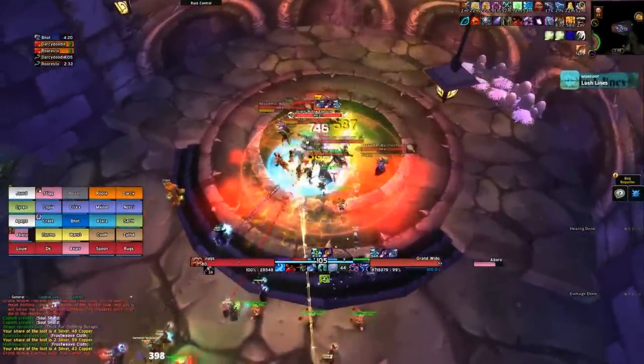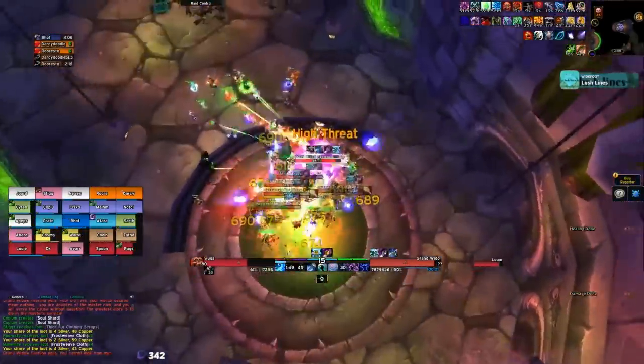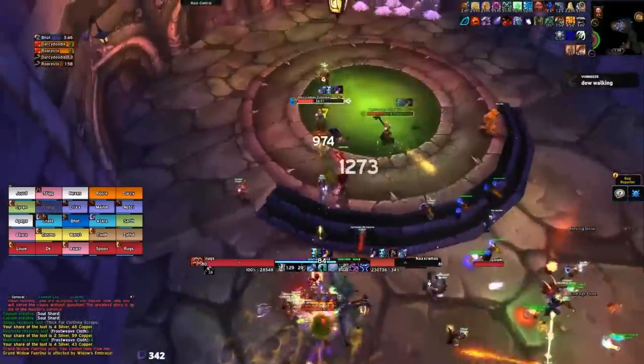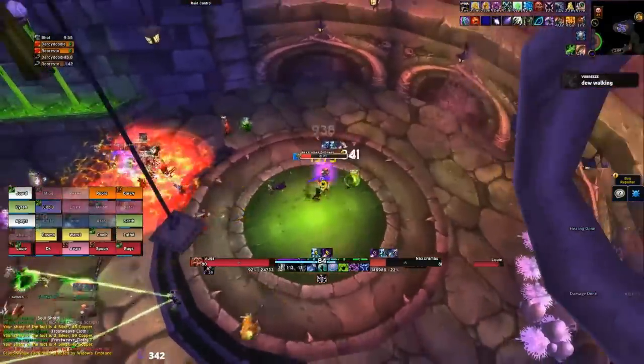For Faerlina, you can pretty much stack and cleave down almost all of the adds. To be safe, you might want to mind control some of the worshippers and use their explode or silence so the boss gets silenced for 30 seconds. If the boss enrages, just use a tank cooldown and you shouldn't have to worry too much. If you're struggling, take some of the adds away from the boss, keep them alive, and then mind control them whenever the boss is about to enrage.